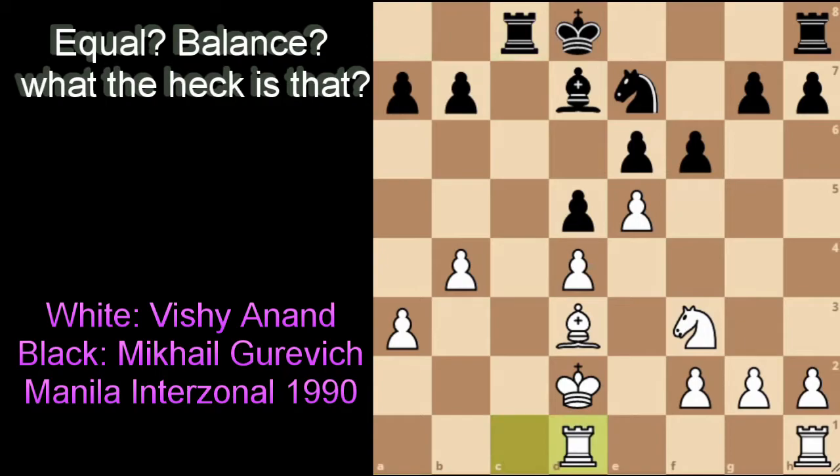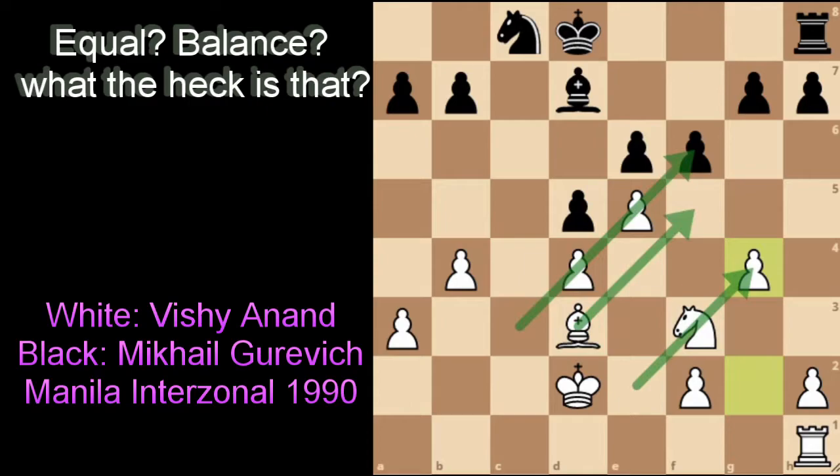Technically Anand can avoid by playing rook to d1, but in turn he will compromise the entire c-file to Black's control, which is not the future world champion's style. So Anand did the correct thing — traded off the rook — and after recapture on c8 with the knight (it does not matter if the recapture is with the bishop), Anand plays pawn to g4. Now why the move pawn to g4? Anand has a big control of the center and the kingside space, with the majority of his pieces staring at the kingside, including the pawn structure.